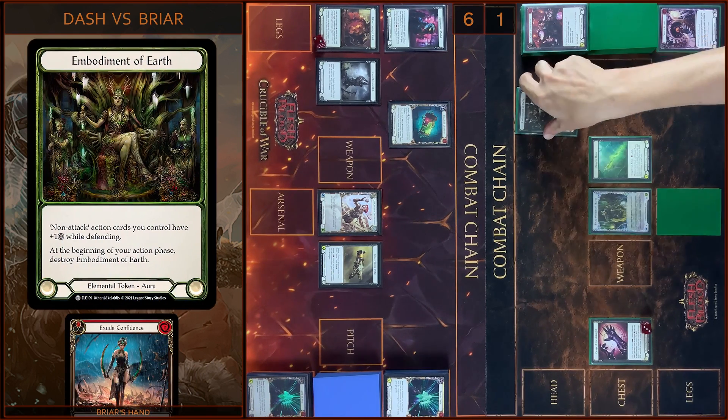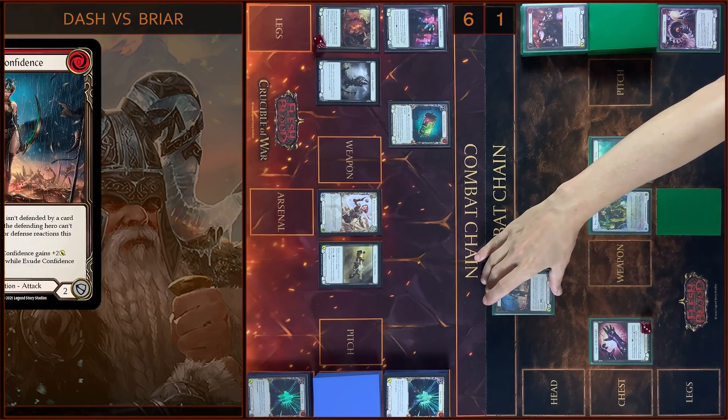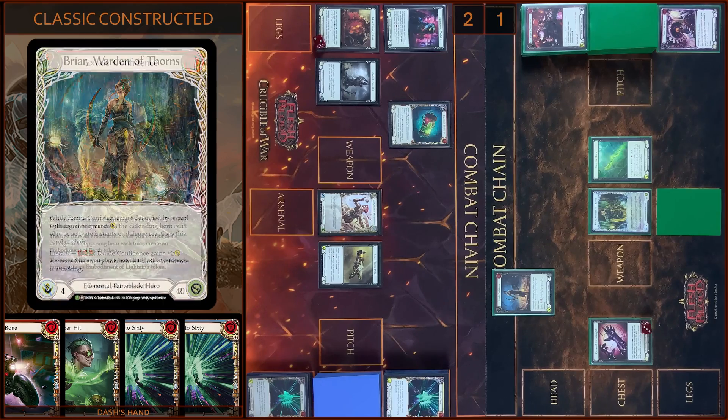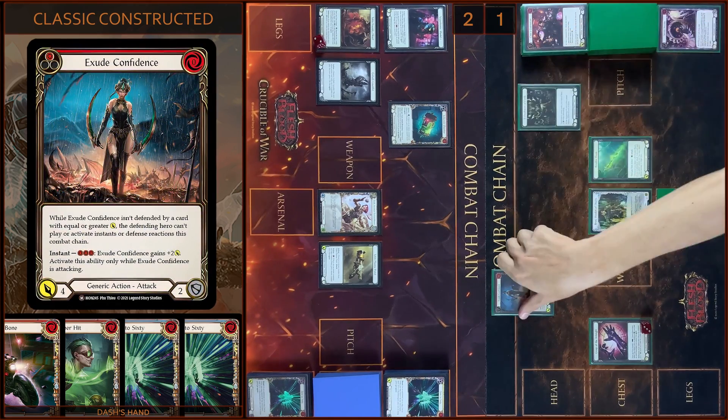Alright, I destroy Embodiment of Earth. And I attack with Execute Confidence — four damage. No block. No reactions. I take four damage — two left. And I create Embodiment of Earth.